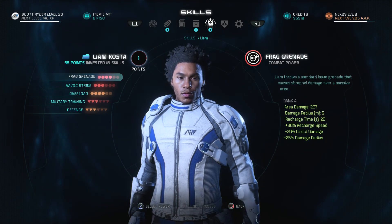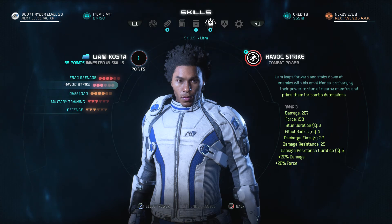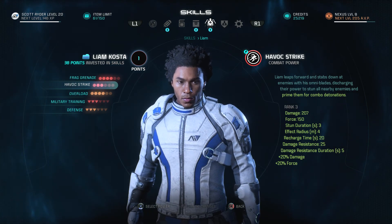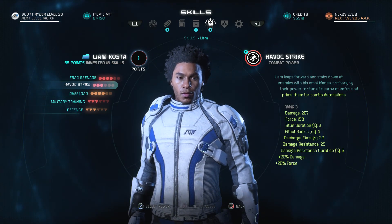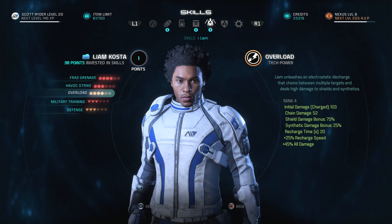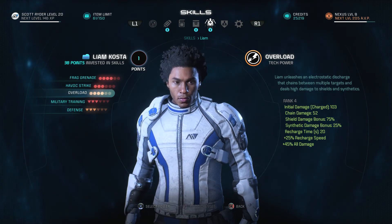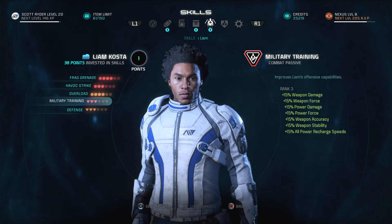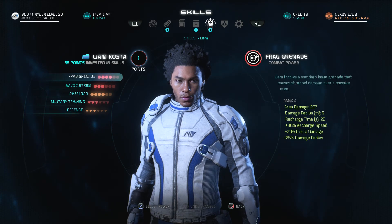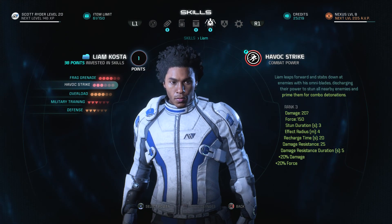Liam's got the frag grenade — causes shrapnel damage over an area, so an area of effect attack. He's got the Havoc Strike: Liam leaps forward and stabs down enemies with his Omni Blaze, discharging power to stun all nearby enemies and prime them for combo detonations. That's pretty good — I'll have two guys that can prime for me and then I'll explode with my charge. He's also got overload — an electric static discharge that chains between multiple targets dealing high damage to shields and synthetics. Really liking that Havoc Strike though; I didn't realize it was area of effect. I thought it just hit a single target.